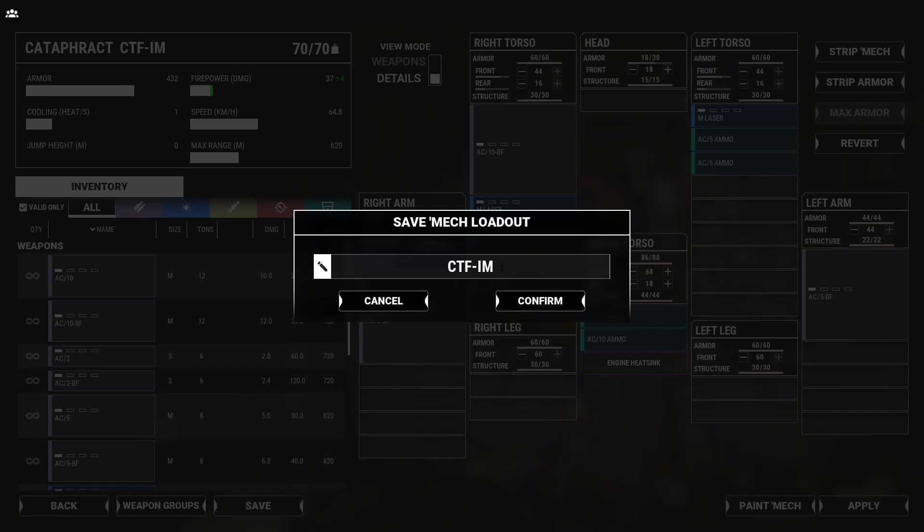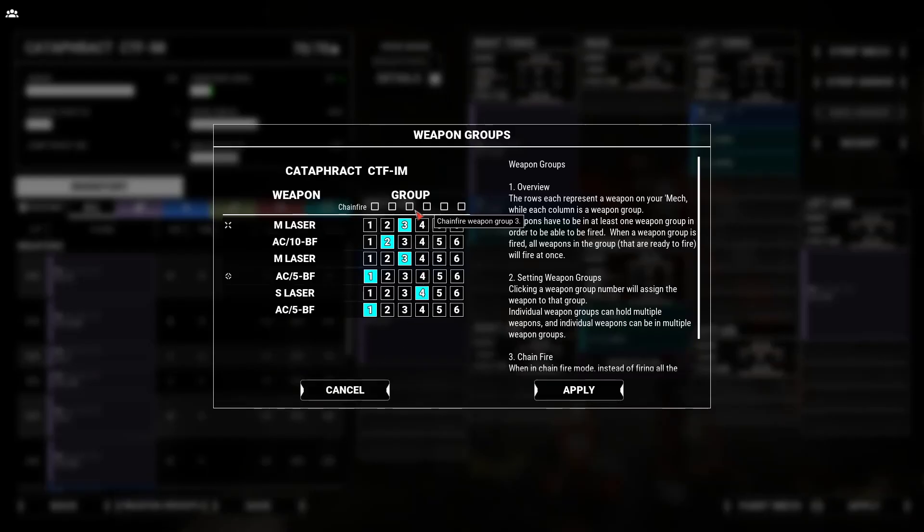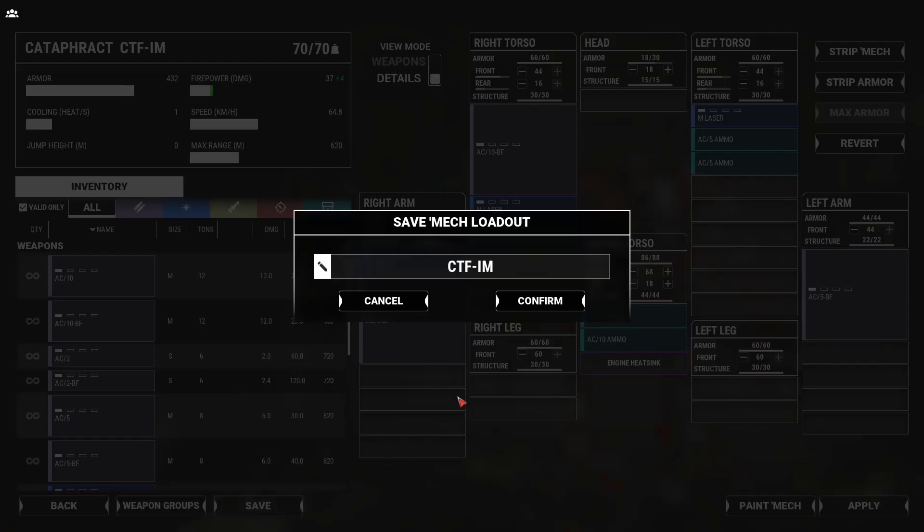You can also save your loadout. Save that, and then set up weapons groups — I'm going to put all my autocannons on Group 1, all my lasers on Group 2, and close down Groups 3 and 4. Apply that and save. Yes, I'd like to overwrite. Now we go back and confirm.